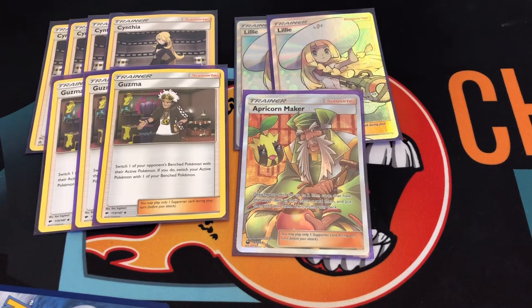For the supporter line, I play four Cynthia, three Guzma, two Lillie, and one Apricorn Maker. I always like to start with Lele into Lillie so I can get a Net Ball, Ultra Ball, or Rare Candy on the first turn to set up as much as possible. Apricorn Maker — I only play one because I don't think I need it much, but there are times I need an energy in hand so I'll grab the Net Ball, get the grass energy, and attach. Guzma lets me pull up a benched Pokemon and hit for 150.